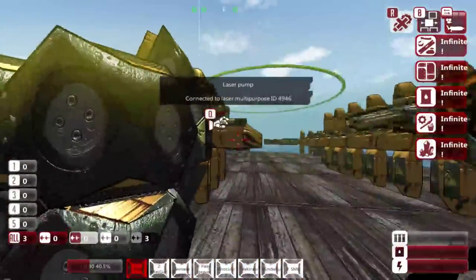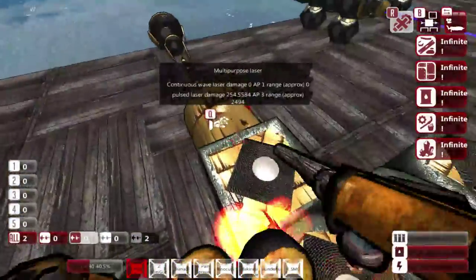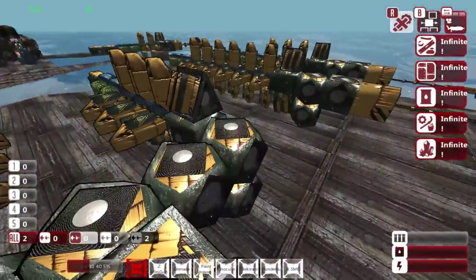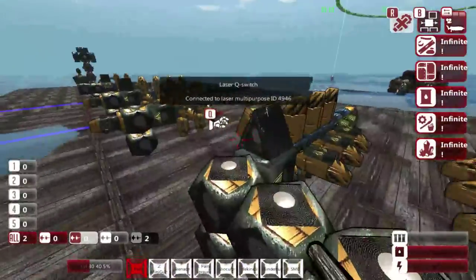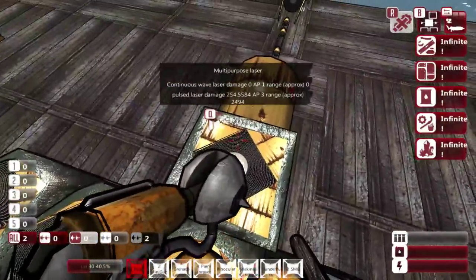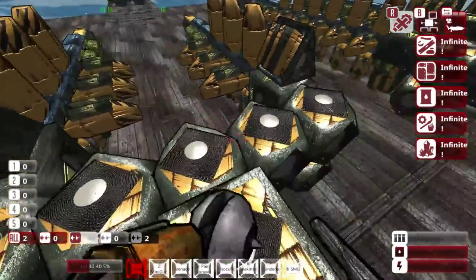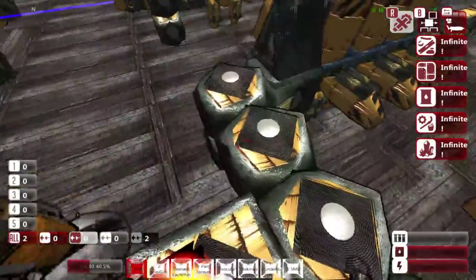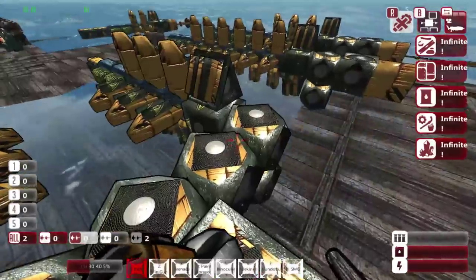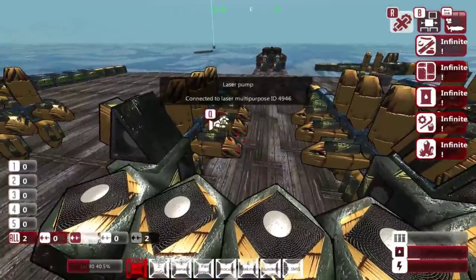Moving on, as I mentioned before, you can connect multiple of these stacks to a multipurpose laser block in order to increase the power. Right here is such a system where I have a bunch of connector blocks set up that are transferring the power from the couplers on either side to this multipurpose laser block and then firing it out. You could have this stacked up, down, going sideways — however you want to set this thing up — in order to strengthen the power of the beam.